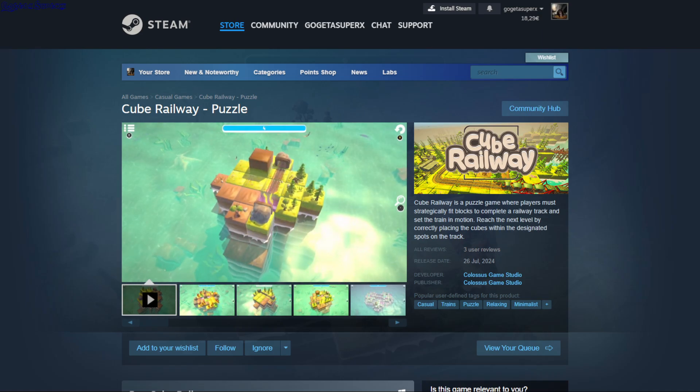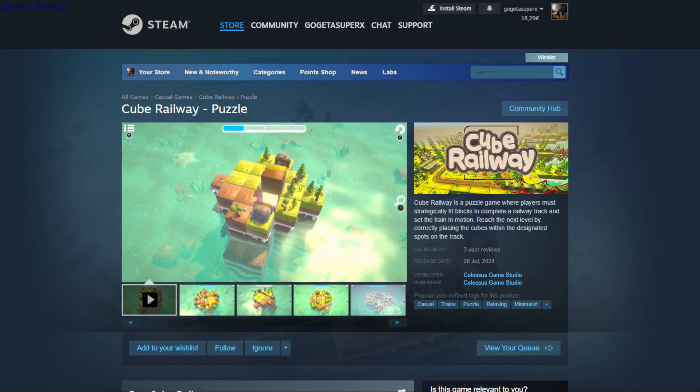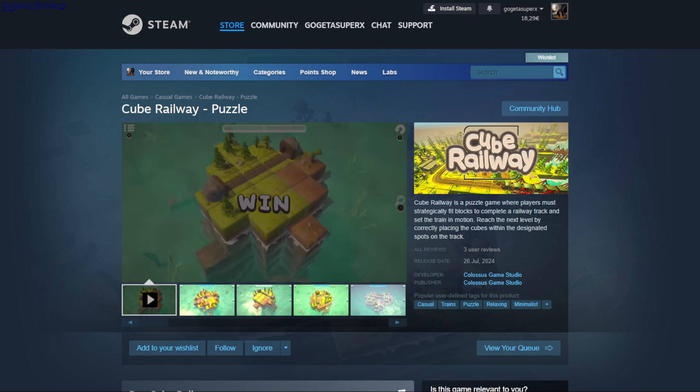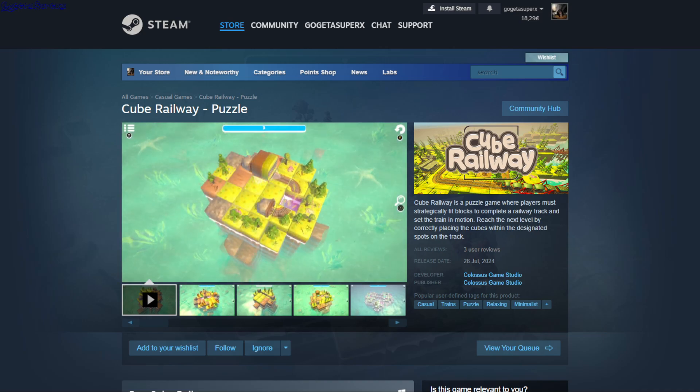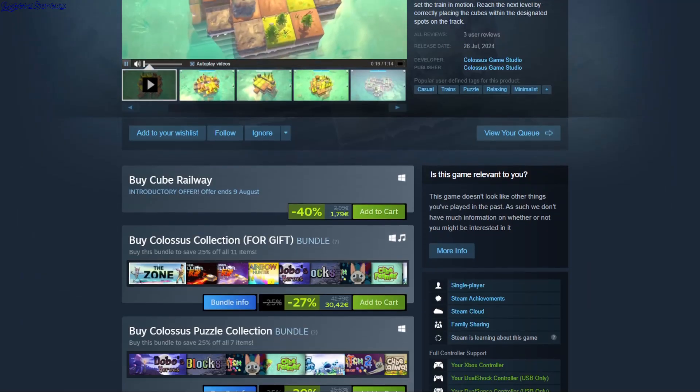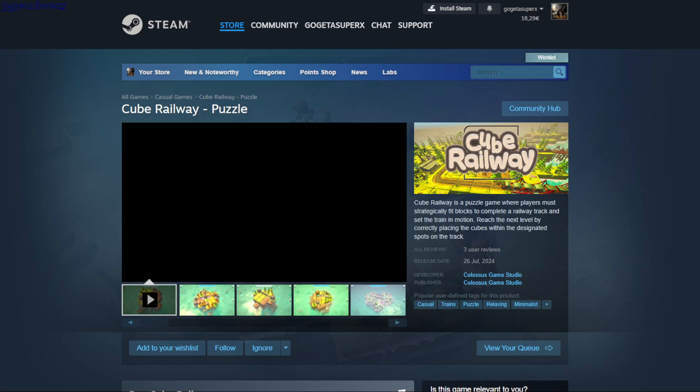Cube Ravel Puzzle. So you just have to bring the cube to the empty spot, and you also have to be careful how you drop it because it has to land on the correct tile to complete the puzzle. Simple game. This is 1.79.